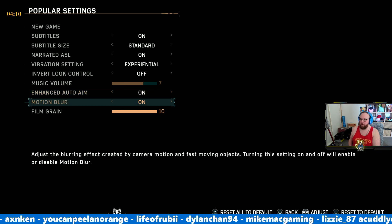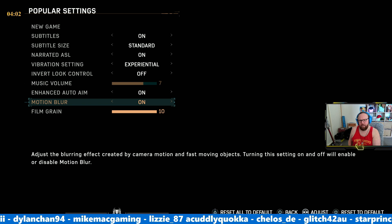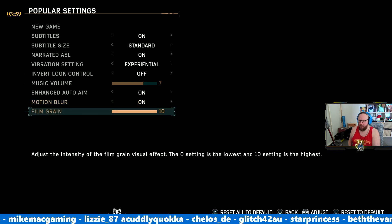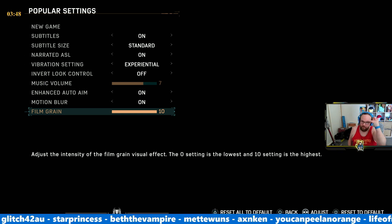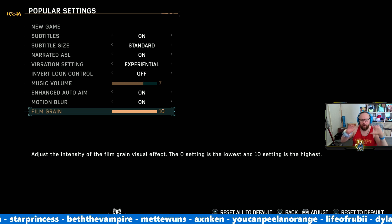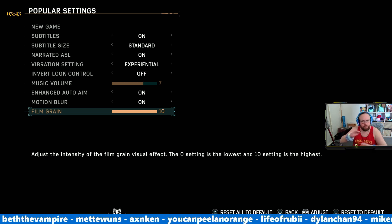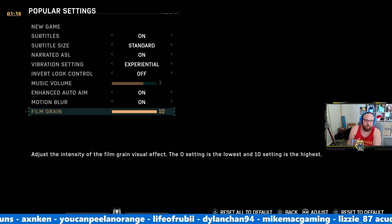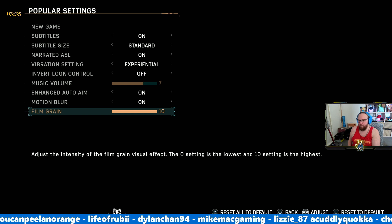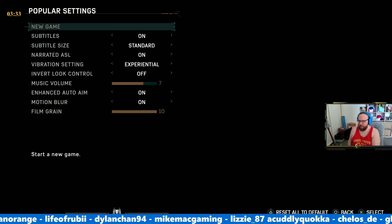Motion blur adjusts the blurring effect created by camera motion — let's have it enabled. Film grain adjusts the intensity of the film grain visual effect. When having settings like this, I wonder: is there going to be grainy film to show that we're watching something set in the past? We'll leave that at 10, just because that's what it was at.